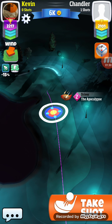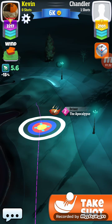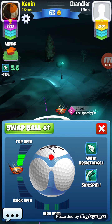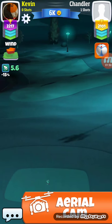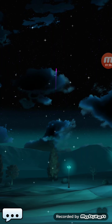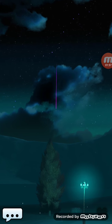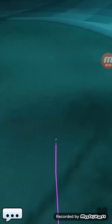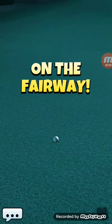The outer edge of the white ring is five miles per hour with the Sniper club. Now with the Apocalypse, I don't know the exact number, but it's not one-to-one. You have to look up the list that shows you the accuracy level of your club and what each ring will be worth in miles per hour.